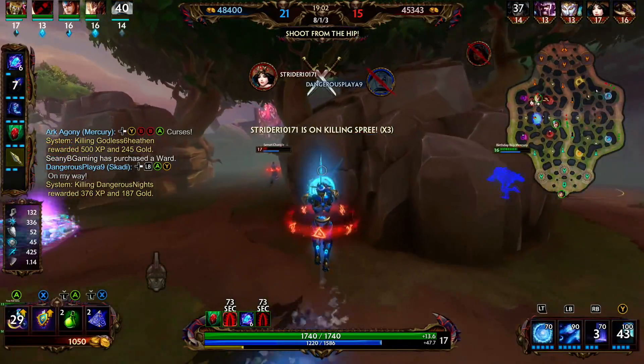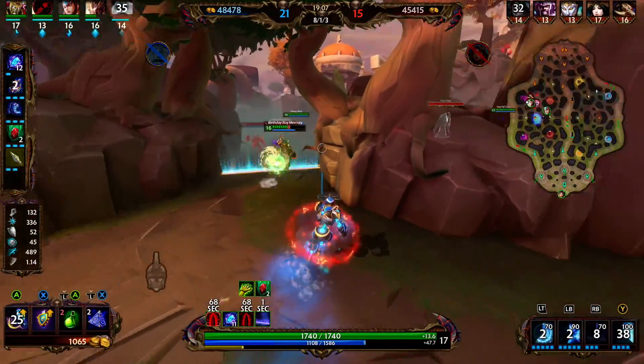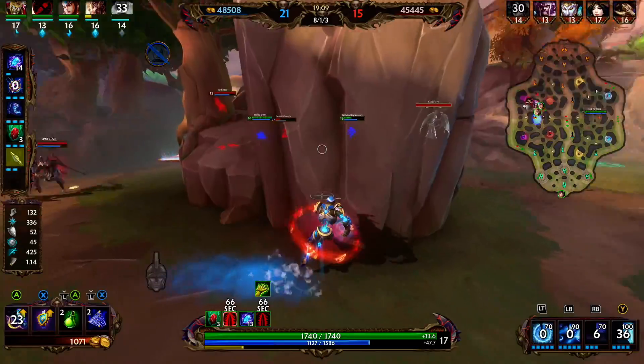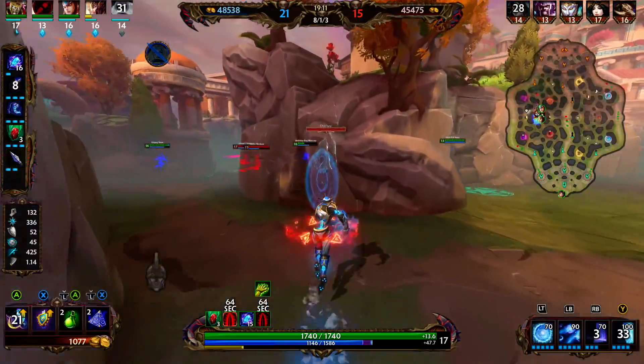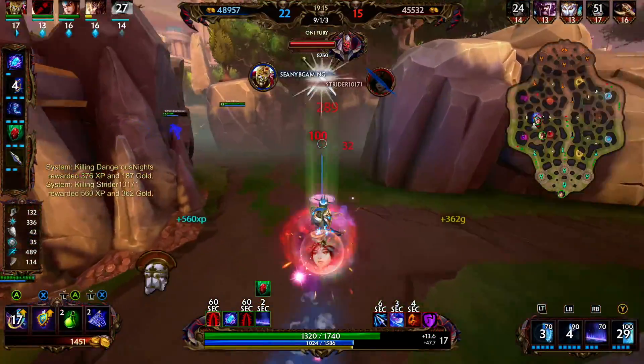Scotty goes down. We're going to portal through, but our two is just short — that's super unfortunate. We're going to increase the speed of the Mercury. Set's here, so we're going to try to avoid him and go through the wall. We cast our two and we're able to get Chang'e at that time.